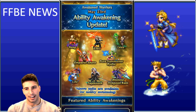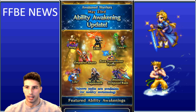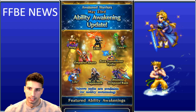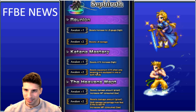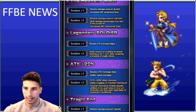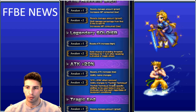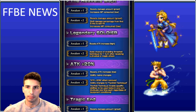Now the part I was most excited about — ability awakenings are coming for Sephiroth, Lila, Atoning Dragoon Kain, Pure Summoner Rydia, Lexa, Elbis, Emperor Shira, and Yang. Most importantly, Sephiroth is going to become a true double-hand character. His attack boost ability changes name and effect: at 20% attack it changes to a dual-cast technique at 30%, enabling him to dual-cast his abilities.